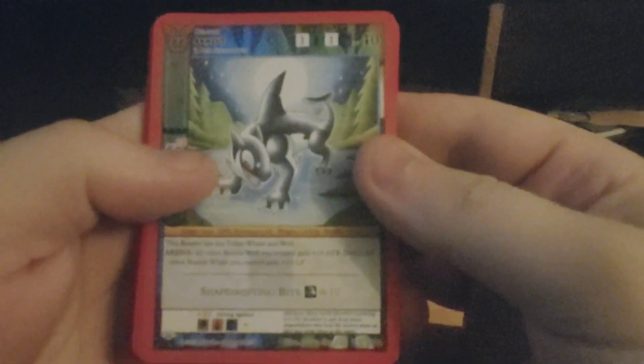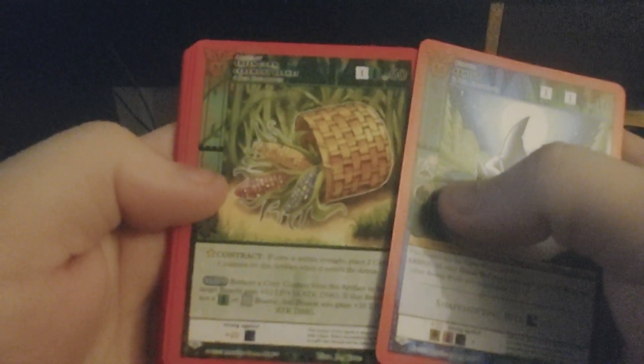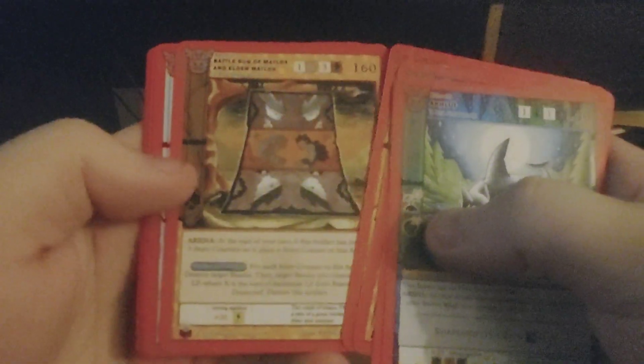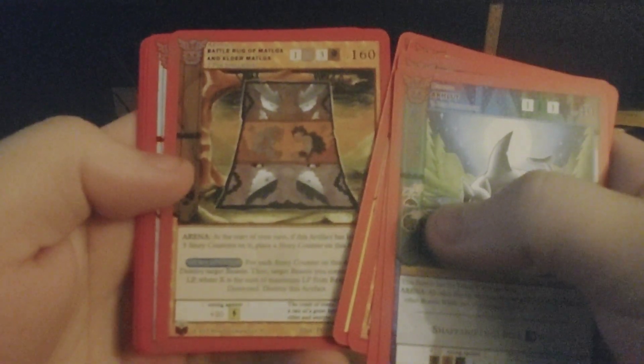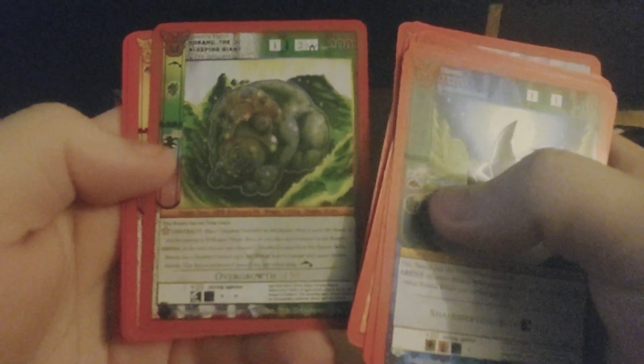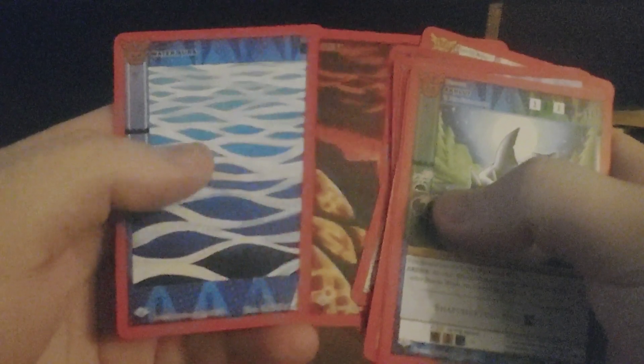And the last pack: Okulit, Green Corn Ceremony, Basket Scene, Sam Scene, Sam Tapestry, Thunderbird Totem Pole, Battle Rug of Matlocks, Elder Matlocks, Ice Fishing, Oral Tradition, Yaruhu the Sleeping Giant, Rainbow Crow, Fish Token, Dusk Aura, and Water Aura.